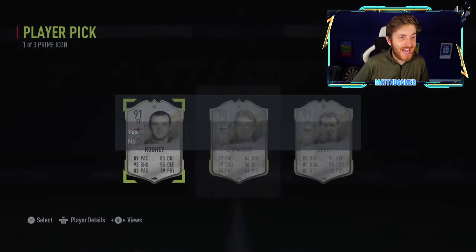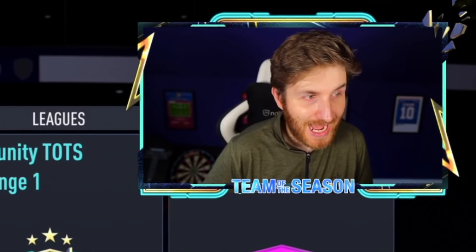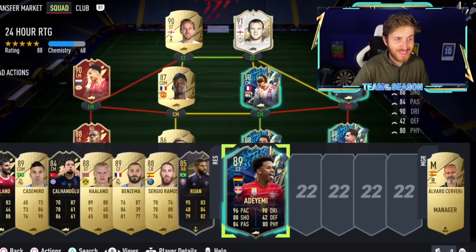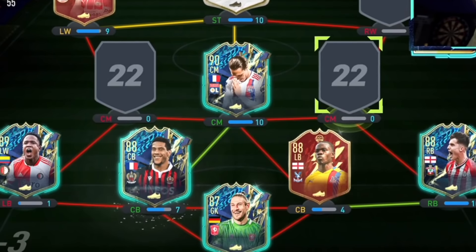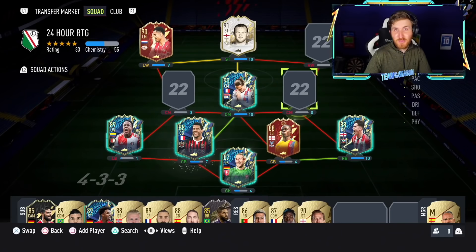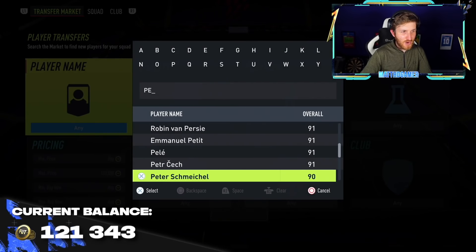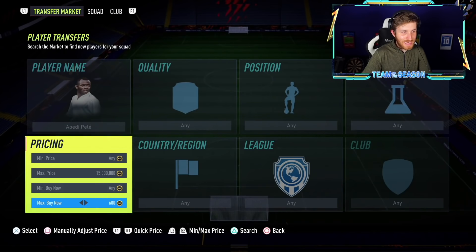That goes to tell you the level of players you guys can get in this one day of FIFA. Here we are with the guaranteed icon. Go on... Wayne Rooney! Rooney's going straight in the squad. He could be a fantastic central attacking midfielder as well. I'll take Rooney all day long. Look at that team so far - we've still got 100,000 coins to spend on this team. That's how mad this could be.